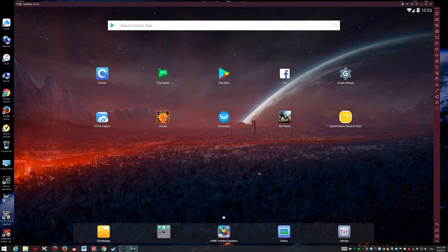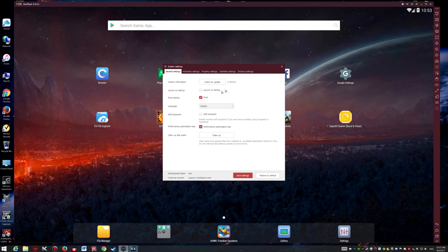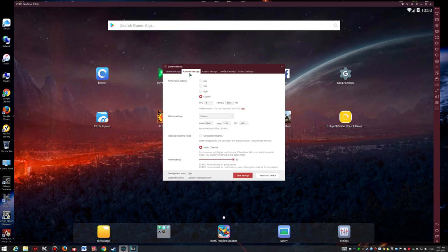After downloading and installing NOX, you need to immediately configure its available resources. Head to the settings panel at the top right of the emulator screen and enable Root Mode — we'll need this later. Then head to the Advanced Settings tab, where you'll assign how many CPU cores and RAM the emulator will use.